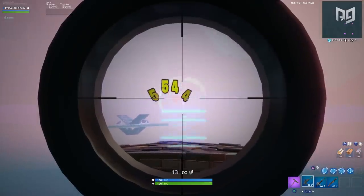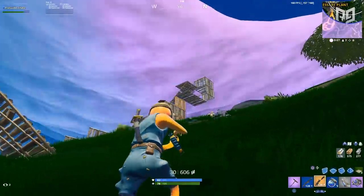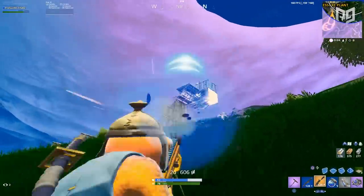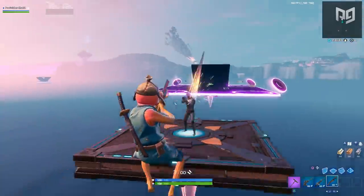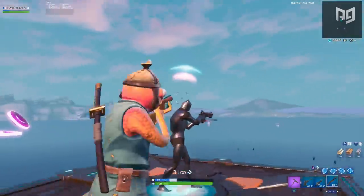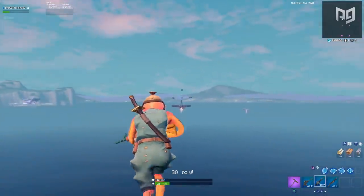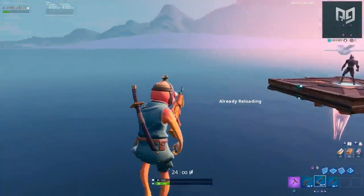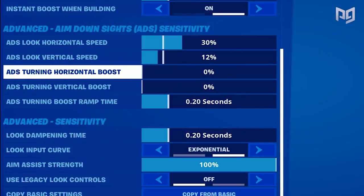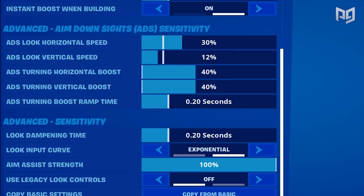Some players will lower the vertical boost to get more accurate long shots, but this isn't always good in Fortnite — having it too low will make you slower in close range when ADSing. We recommend adjusting it based on your play style. Players who prefer close-up fights may want it higher, while those who laser from a distance may prefer slower aiming. The horizontal and vertical boosts and ramp boost time work the same way as the previous settings.